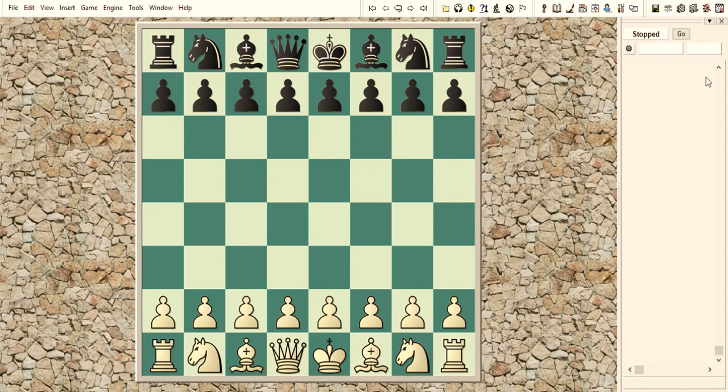Good evening, guys. It's my Roku. Today I would like to present you a very interesting game. This game was played between Fabiano Caruana and Wesley So in the Candidates Tournament in 2018. This was the first round.